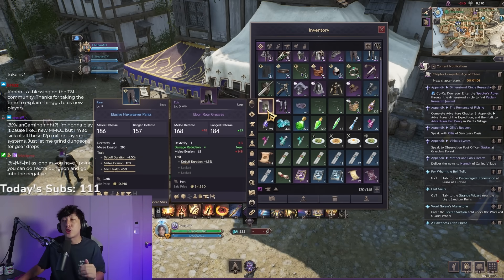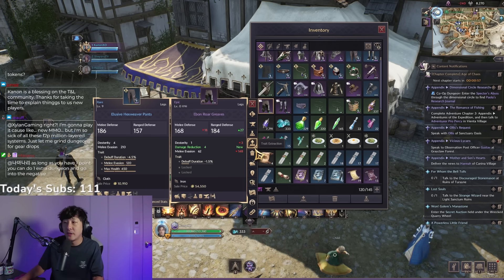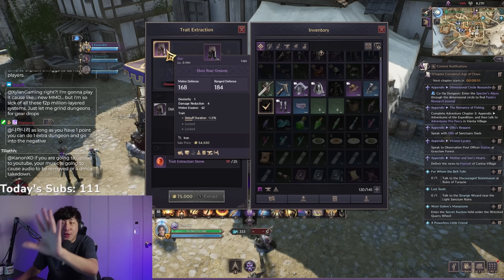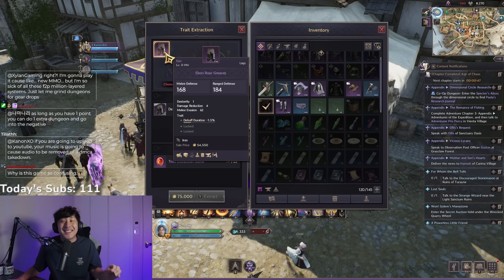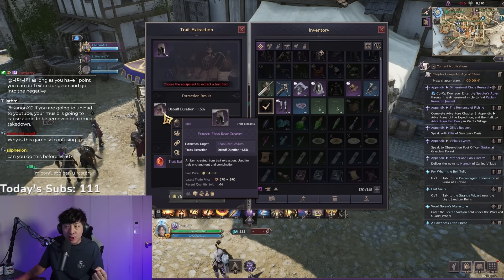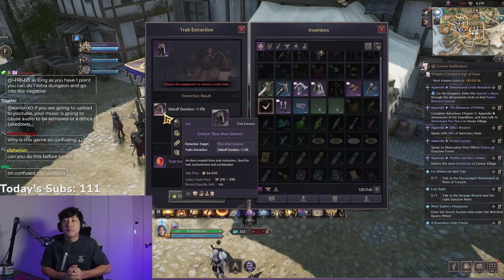Option three: you can extract a trait from the gear. Click on this button and you need trait extraction stones to do it. If you look at this item, you can see the trait on it is debuff duration.